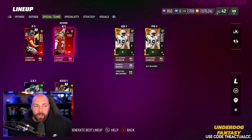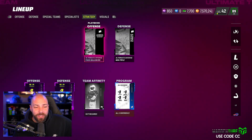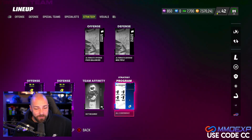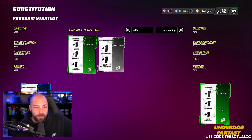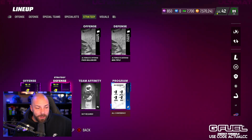Special teams — just went out and bought the highest overall punter and we pulled Bucker, so we just kept him. Nothing out of the ordinary. We're in the Spread playbook, which is pass balance, and I'm running Multiple Defense. Both of these are alternate playbooks. I grinded to get this All Conference strategy item for Campus Heroes — it's plus one pursue, medium route running, power move, and impact blocking. You could also use tackle, catching, and zone coverage. It all depends on what you want, and obviously the two epic strategy items here.